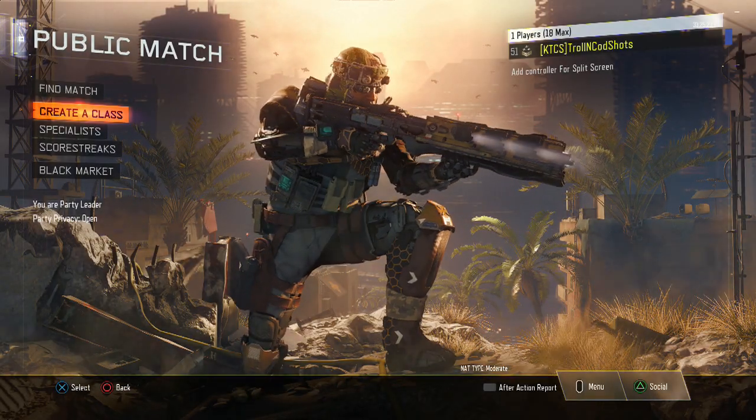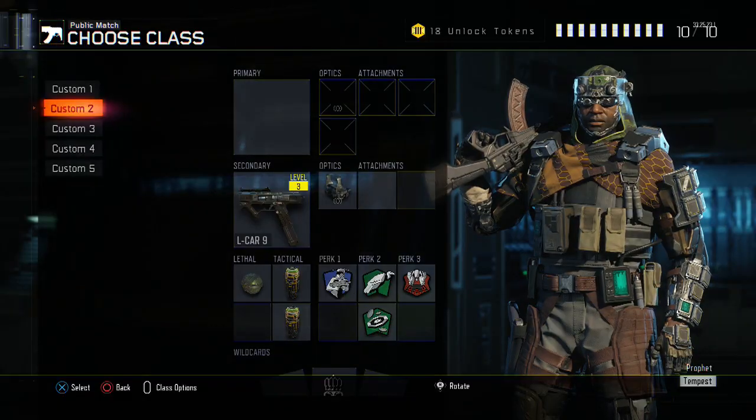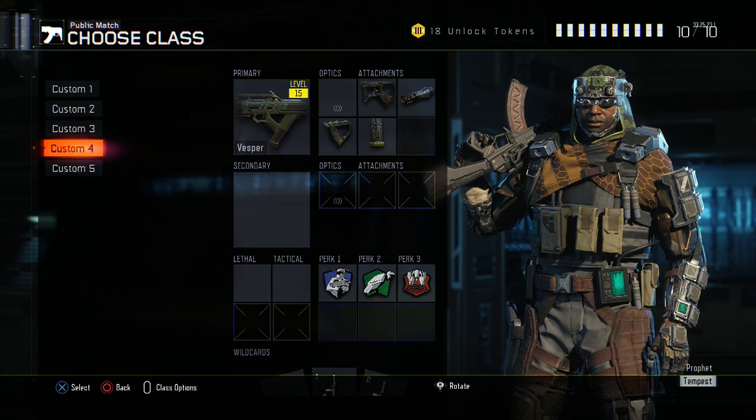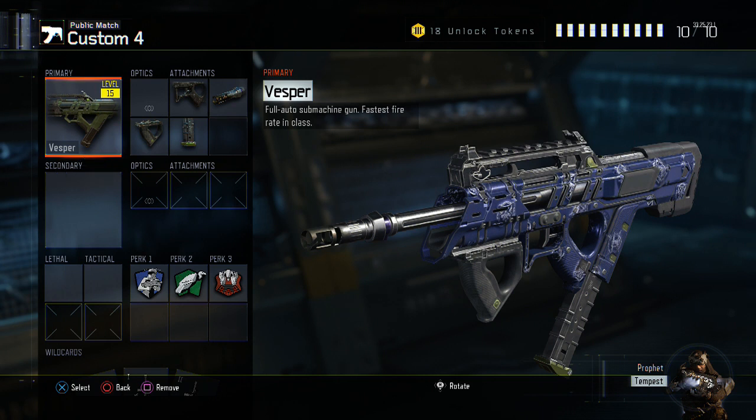What is going on guys, it's Kei here bringing you another best class setup video. Today's weapon is the Vespa. The Vespa is definitely the best SMG in the game in my opinion at the moment — it just melts people left, right, and center. The fire rate is extremely fast, and with the right setup I'm going to show you, you win every gunfight from close to medium range.